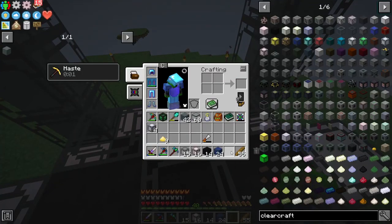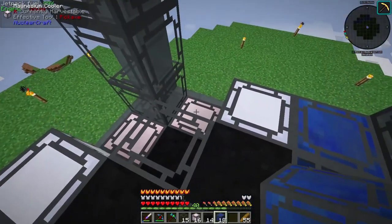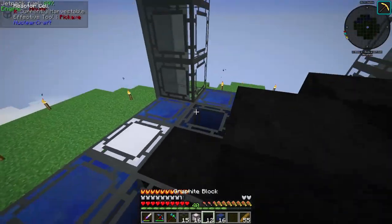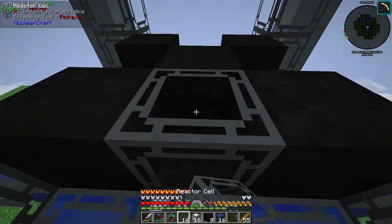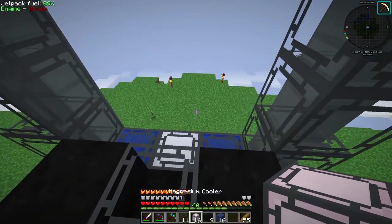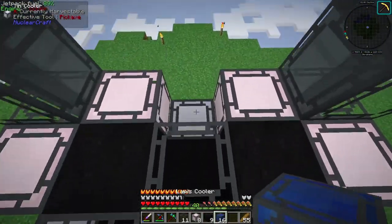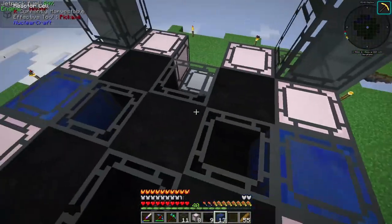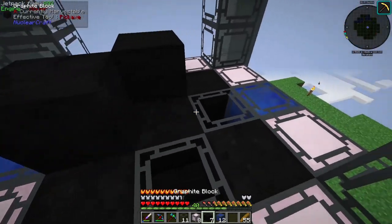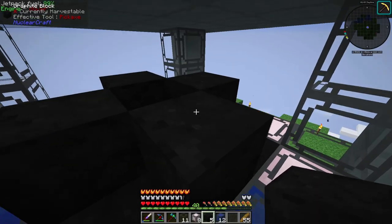We only have two rows of tin coolers. This design I found online is supposed to produce 10,000 RF per tick, so we're going to see if it kills us or not. The one in the middle is completely surrounded by coal — it's basically a repeat of the earlier layer.